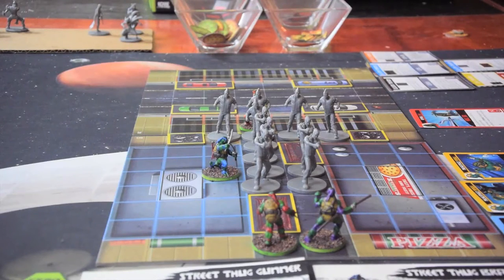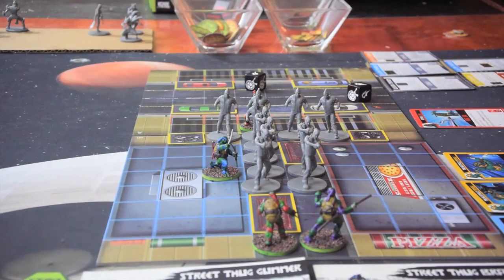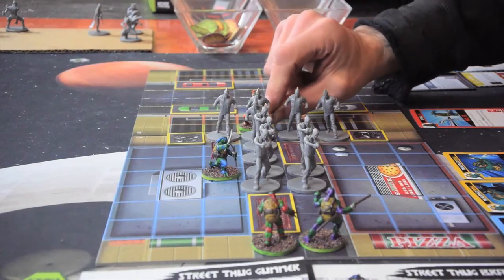I am going to use Leonardo's sword to do an attack. I'm using one symbol — I could use more if I had it — to add to my attack of one, rolling two dice for an attack on a brawler. Two hits. Now the brawler has a defense of two. Evil Jay could have more depending on the amount of villain cards in play, but there's none in play on the first round. So Evil Jay is going to roll two dice. One shield and one hit, so he's going to take one damage. These guys have a health of three, so we take one of these pizza slices and put it on his base.